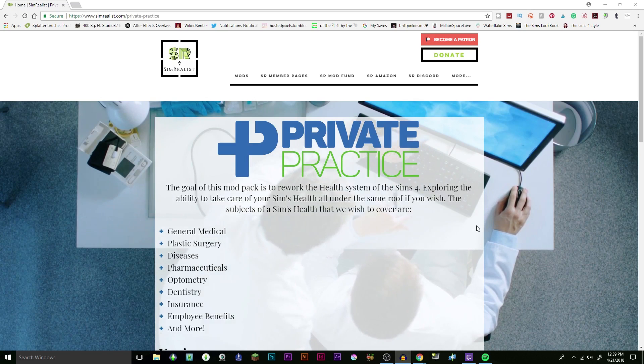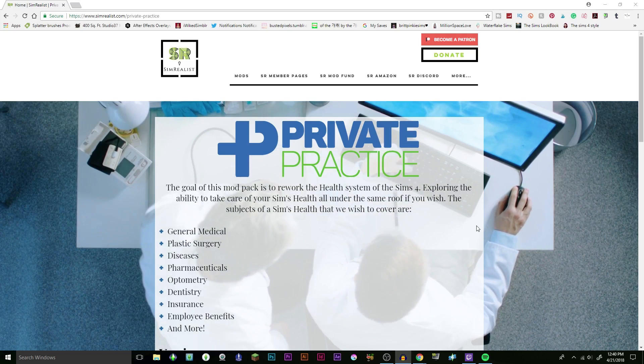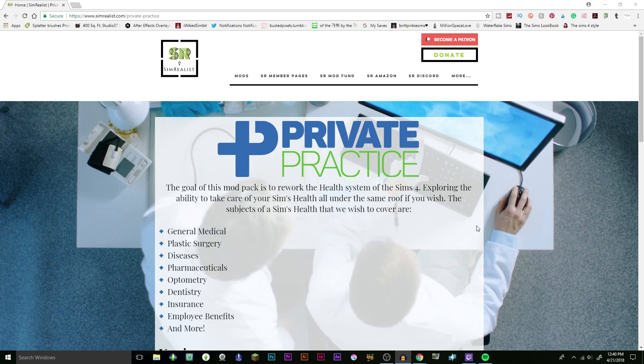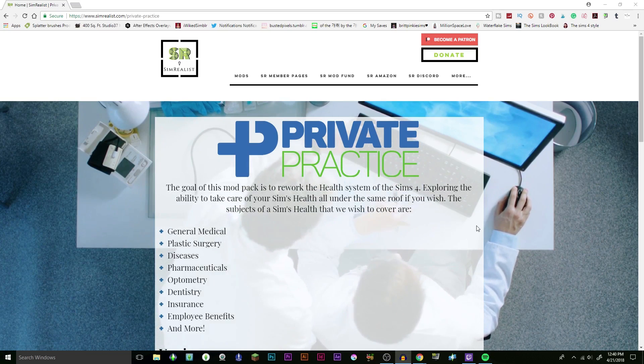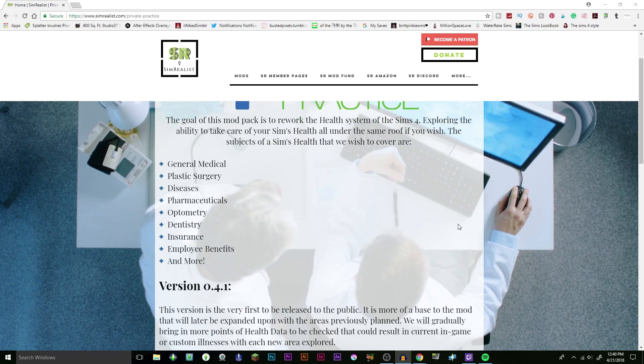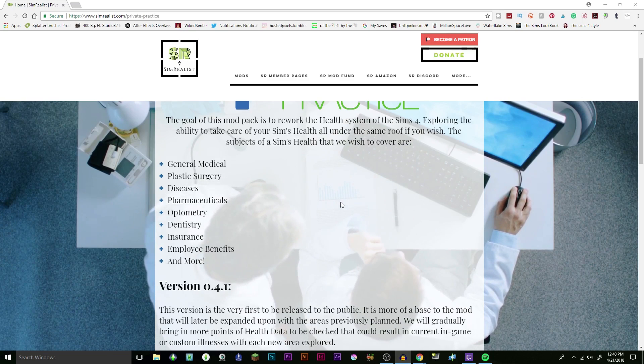It changes the way the Sims 4 health system works, and the stuff they're planning to add later is amazing. I'll leave a link down below in the description. If you don't download mods yourself, I highly recommend this one. The goal of this mod pack is to rework the health system of the Sims 4, covering general medical, plastic surgery, diseases, pharmacal stuff, optometry, dentistry, insurance, employee benefits, and more.